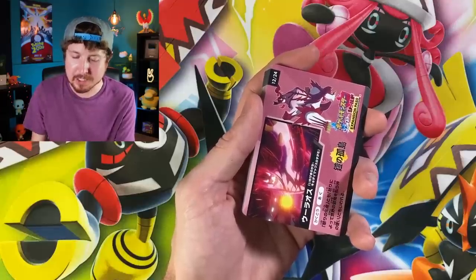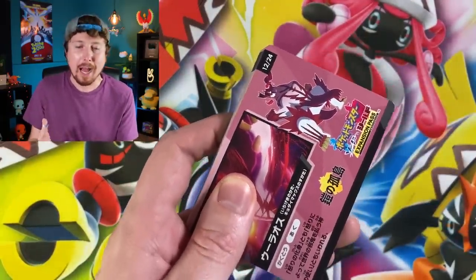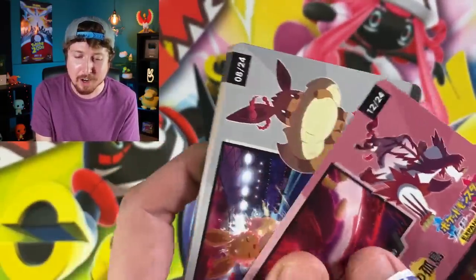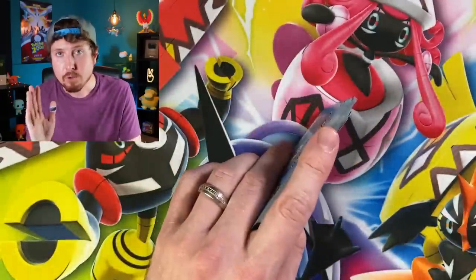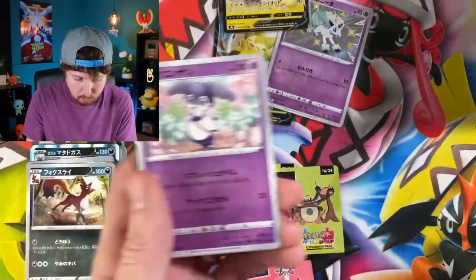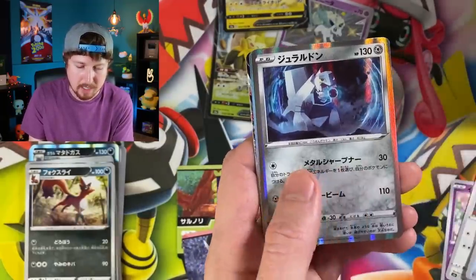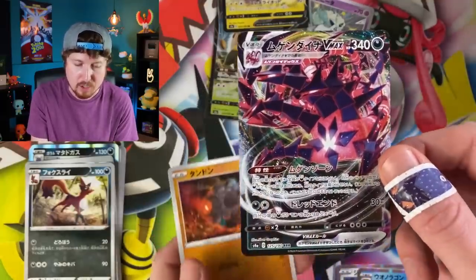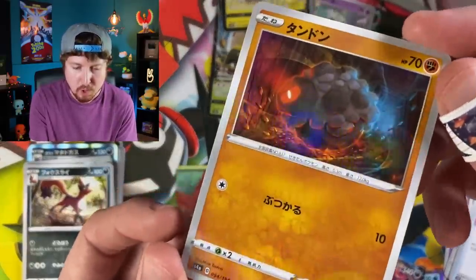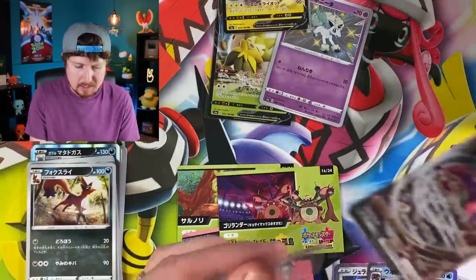Inside this booster pack we got some energy and no shiny, but we do have Eternatus VMAX — very, very nice. Those last cards definitely have some sort of foil on top of them, which is really neat. This is not going to be the only Shiny Star V opening on this channel — I have a lot more boxes to open. So if you enjoy Shiny Star V, make sure you hit that subscribe button and become part of the Breaking Family.